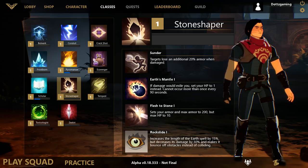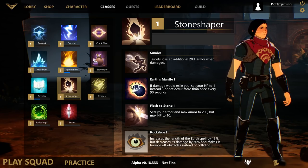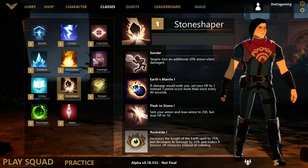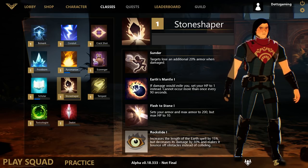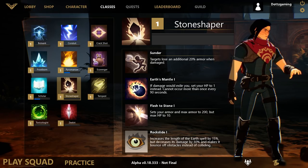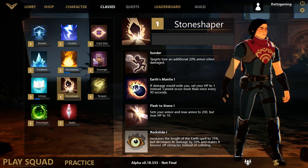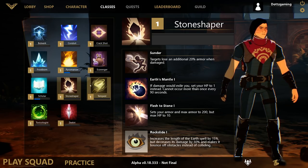Stone Shaper augments your stone attacks. Sunder means targets lose an additional 20 armor when damaged. Earth's Mantle means if damage would exile you, instead you're sent to 1 HP — this can occur no more than once every 90 seconds. Flash to Stone sets your armor and max armor to 200 instead of the 75 you start with, but max HP is set to 10. Rock Slide increases the length of your earth spell by 15% but decreases damage by 30% and makes it bounce off obstacles instead of colliding.